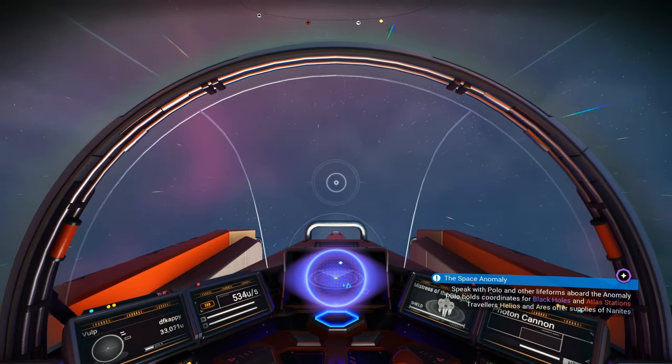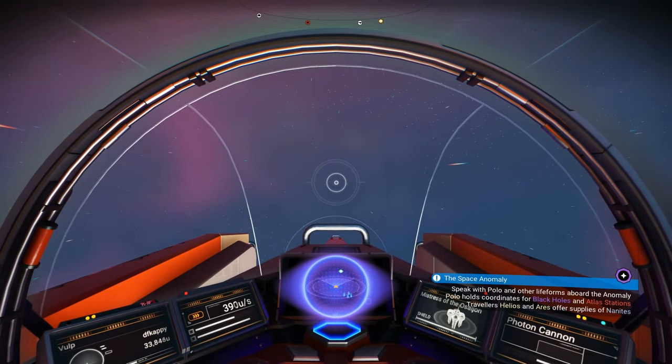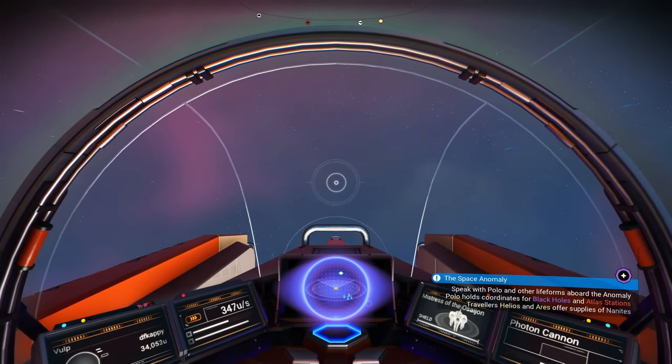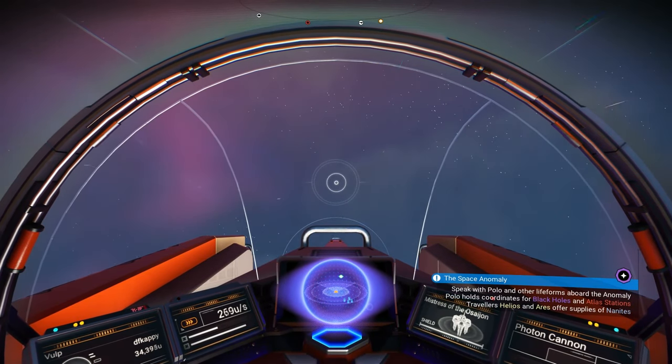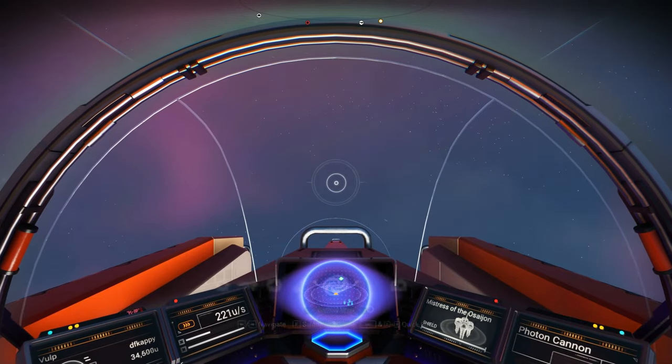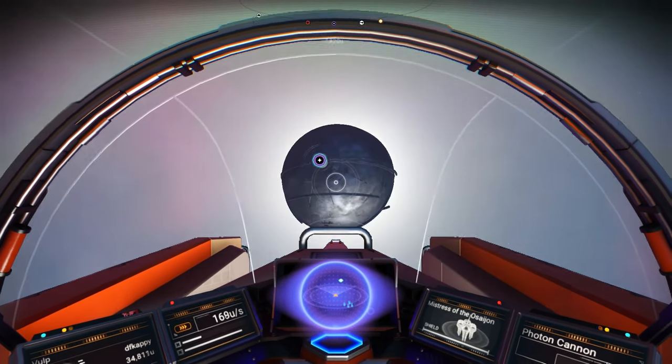Next up we're going to the Nexus. You'll need to have had the anomaly pop up beforehand to be able to summon it — this just requires going through a bunch of missions at the start, but don't worry, you'll get it pretty soon. To summon it, just go into your quick menu and select it, and there it is.